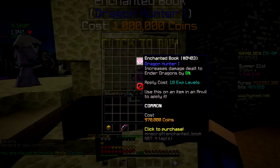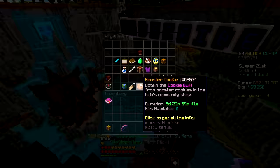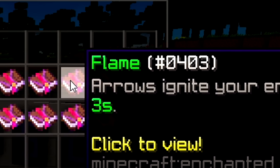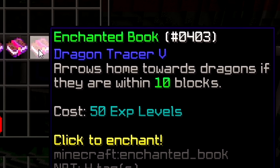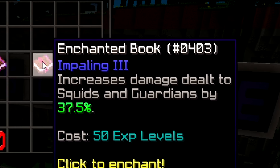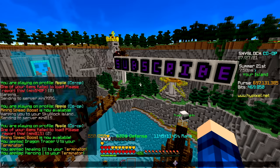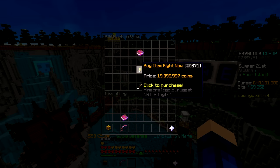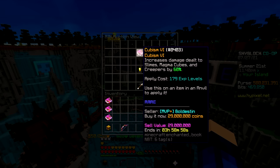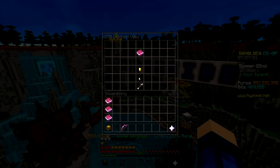I'll start with Dragon Hunter at 16 million. Then the free enchants: Power, Telekinesis from Rusty, skipping Flame since it's useless. We also need the old aiming enchant. First enchant on my bow is Dragon Tracer — makes sense, I'm probably gonna use this a lot on dragons. Impaling increases damage against squids and guardians, so it can be useful in floor 3. Now let's get the expensive ones: Power 7 at 57 million, Soul Eater 5 at 20 million, one that's 40 million coins but you're not maxed without it, and Cubism 6 at 29 million.